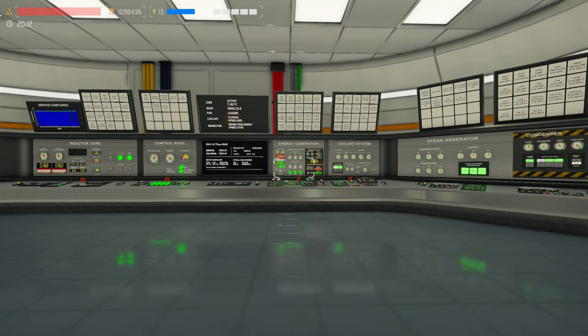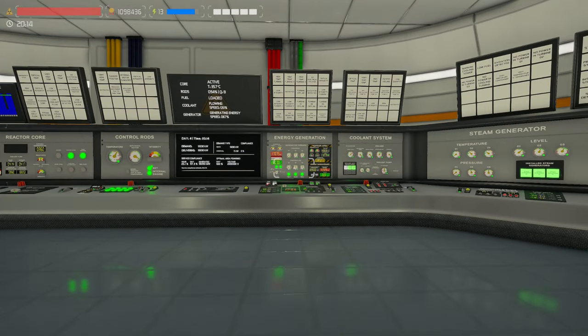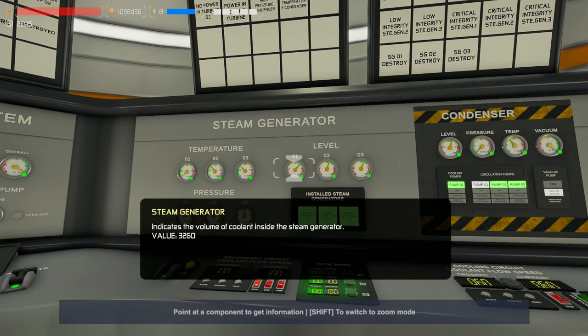I'll show you how to turn everything off so you have the ability to fix everything, as well as resetting everything ready and waiting so you could go back to the previous episode and start up from there nice and easy. At the moment I currently have Loop 2 and Loop 3 running, while Loop 1 I've just installed in this current save just for you, and it is not producing power in any way, shape or form.